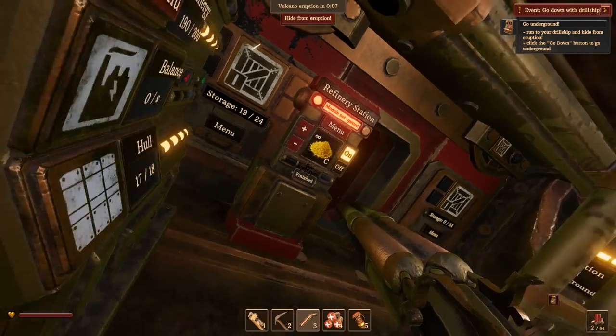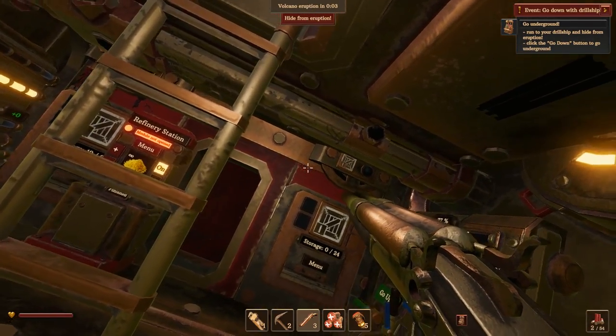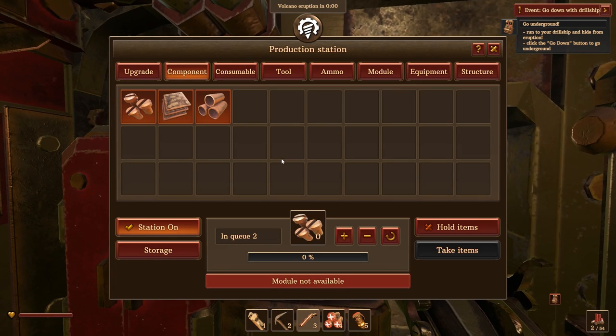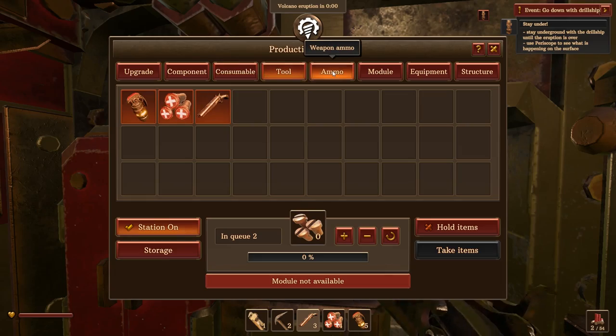There we go — five grenades. 'Run to your drill ship and hide from the eruption.' Okay, it's telling me to do the eruption thing. Let's just abandon that quest. I'm out of copper again — jeebus, holy jeebus.